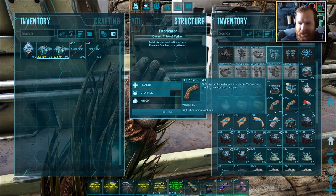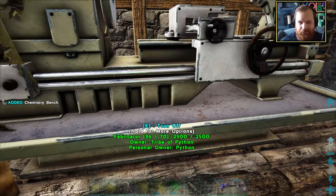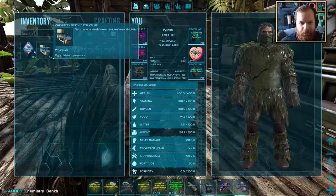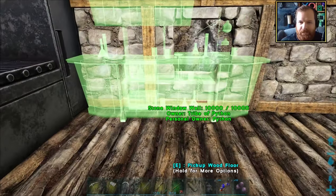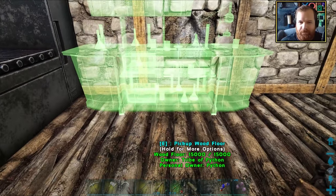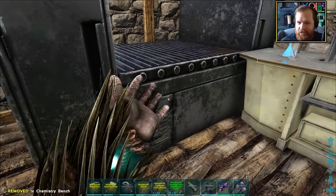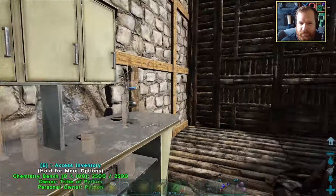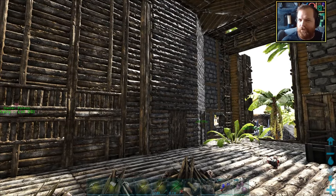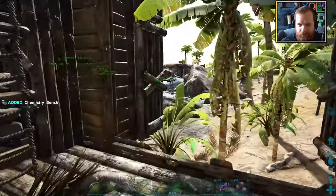Fantastic - we have ourselves a chemistry bench! How big is it? Fairly big. I could probably squeeze it in this corner here and we should still be able to access the industrial grill. It's unpowered though - it's too far away from my electrical generator. So potentially it may need to move.